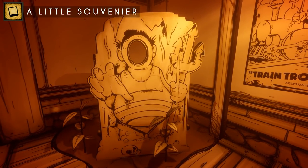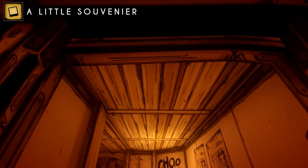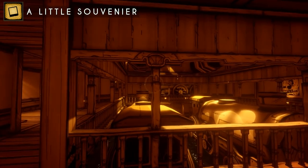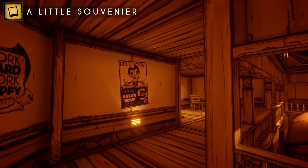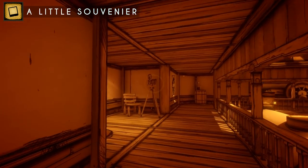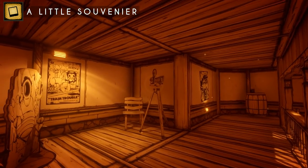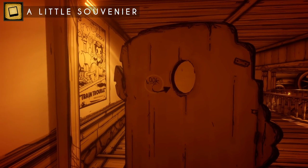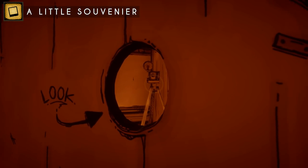Finally, we have a photo opportunity. This is found on the top floor of the maintenance area, and can be accessed after being chased by the projectionist for the first time. To unlock the achievement A Little Souvenir, simply step behind the photo cutout, look through the hole, and aim your reticle directly at the camera in front of Henry. Say cheese.